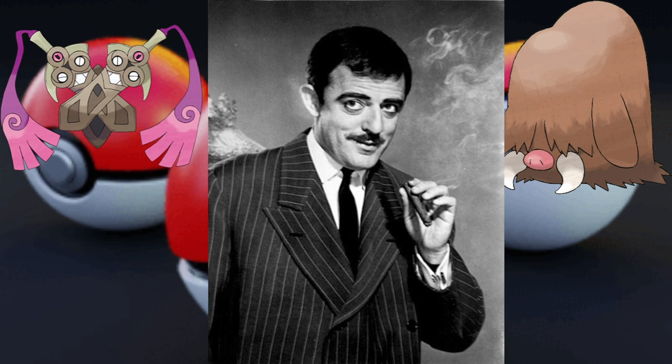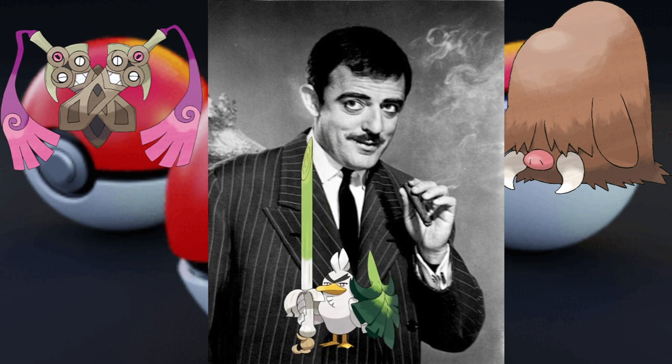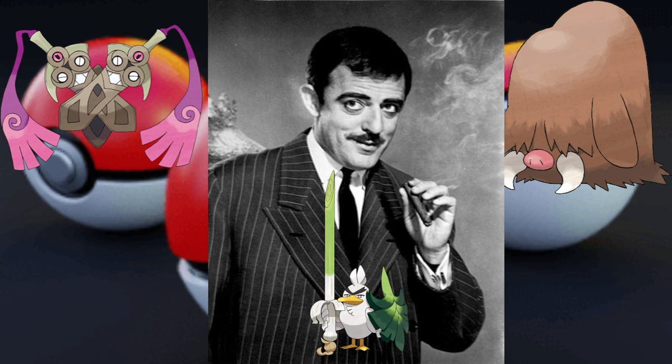Next up, keeping with the swordsman theme, I went with the one swordsman I know exists in the Pokémon world: Sirfetch'd. The idea is that he's more prone to using one sword, even though he doesn't usually use a shield. Gomez is very adventuresome and thrill-seeking, but also very chivalrous — he defends his wife's honor and is the patriarch and protector of his household. He loves his family. So I went with that kind of little noble knight.